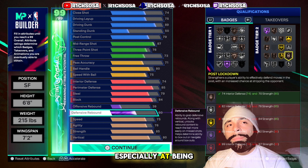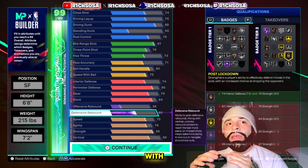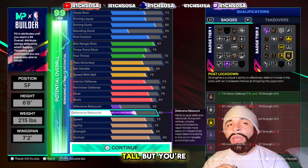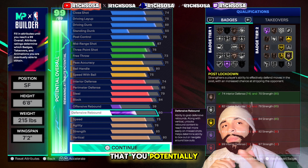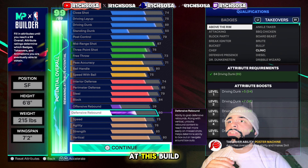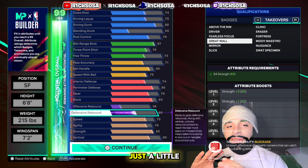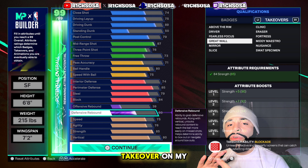For silver badges we get Brick Wall, Dimer, Paint Patroller, Slippery Off Ball, Post Up Poet, Post Powerhouse, Set Shot Specialist, and Interceptor. I'd really consider using a tier one or tier two upgrade to get Interceptor to gold — that's going to be butter. We also get Challenger, On Ball Menace, Unpluckable, Shifty Shooter, Pick Dodger, and gold Posterizer, which is another really good badge to throw an upgrade toward. We also get Lightning Launch, Deadeye, and Glove.